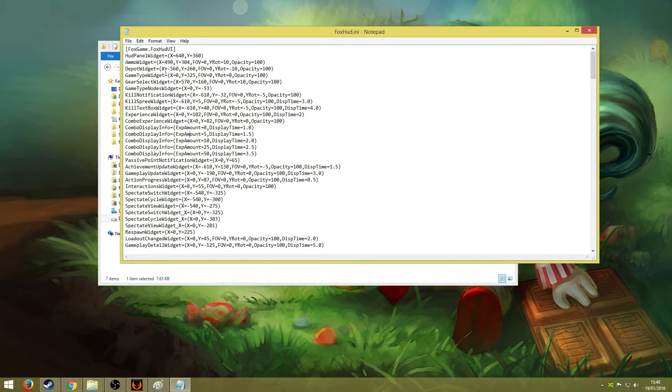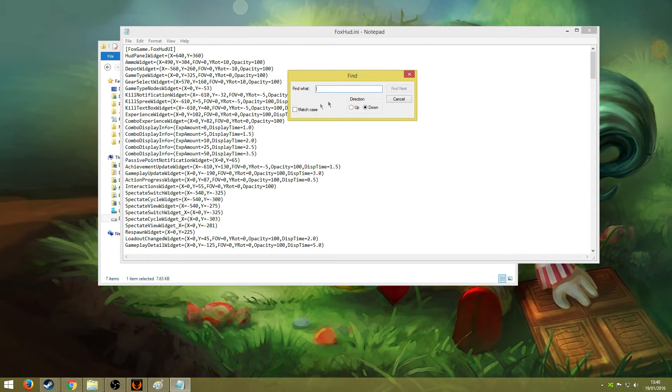Specifically to change the nameplates, you want to go Edit, Find. You can look for things in the file with this, so what I want to search for is "team colour".